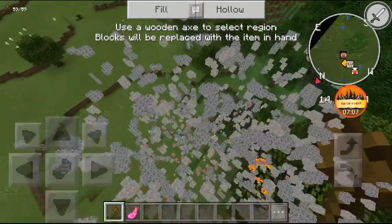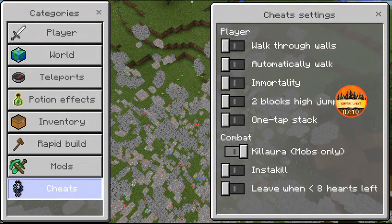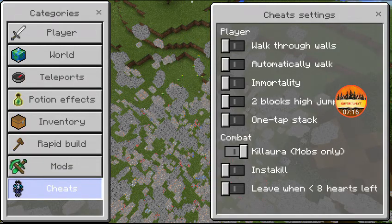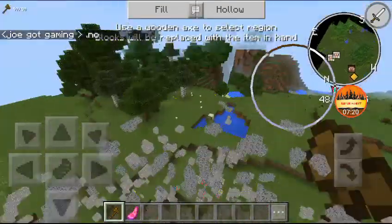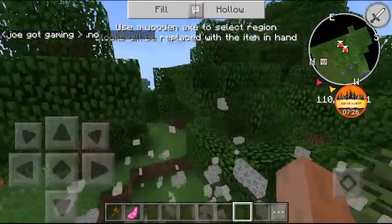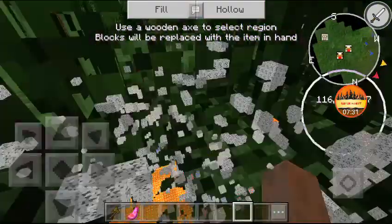My favorite part is Cheats — I love them and always use them. There's walk-through-wall, though I don't have cheats on so I can't demo that. There's also auto-walk, which makes you walk automatically, though it can sometimes mess you up.